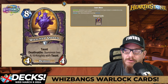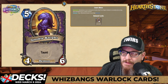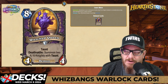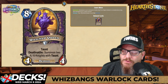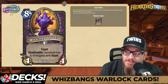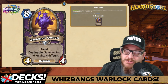Next up — Wretched Queen: 8-mana 4/4 Demon with Taunt. Deathrattle: summon two 4/6 Knights with Taunt. I like this better than the card that punches you in the face. I'm absolutely interested in this card — having a 4/4 Taunt with a Deathrattle that can put out two more Taunts is a good thing. And they're 4/6s, so I understand why this is 8-mana.